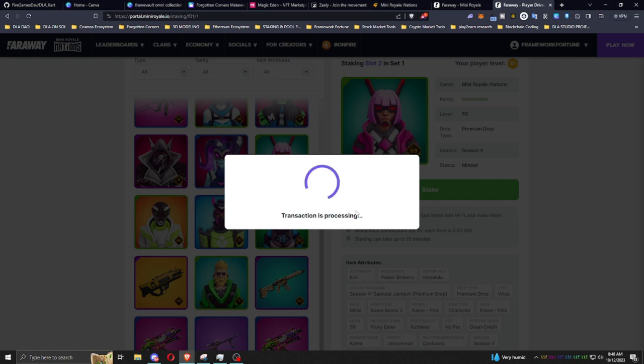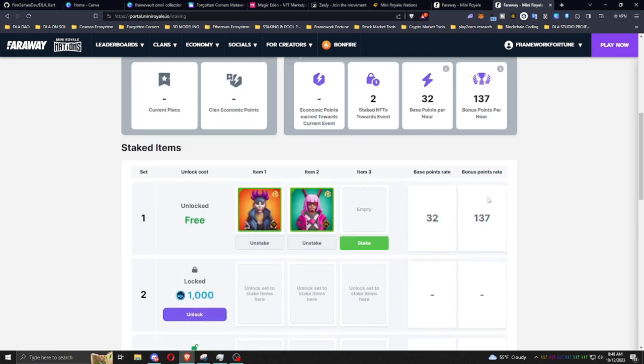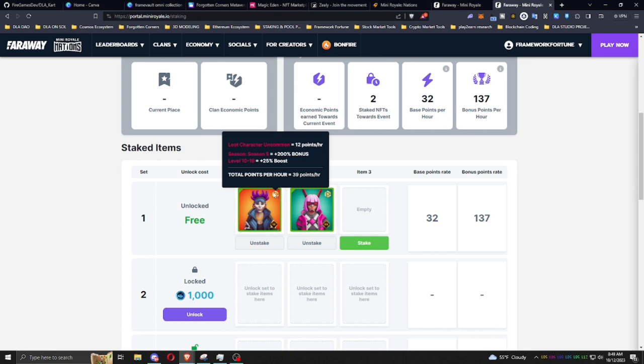Once you stake — it does take a little bit of Solana — you can come here and see your total bonus points and base points. Together, the two I just staked would be 32 plus 137, so you're looking at 169 points per hour. You can hover over the NFT once it's staked — over this little yellow circle emblem — and it'll tell you exactly the breakdown. This one is a loot character, uncommon, 12 points per hour, Season 5 200% bonus, and Level 10–19 gives a 25% bonus.